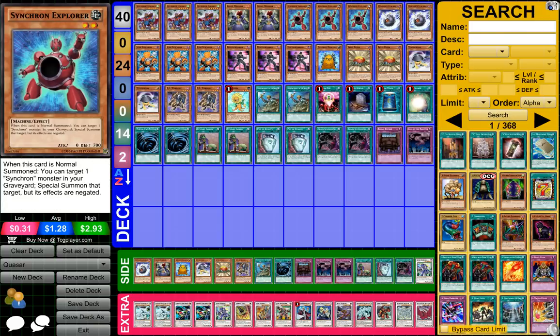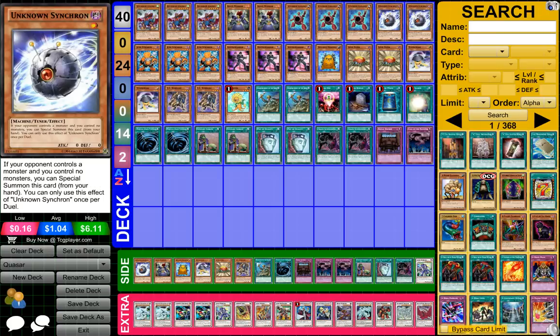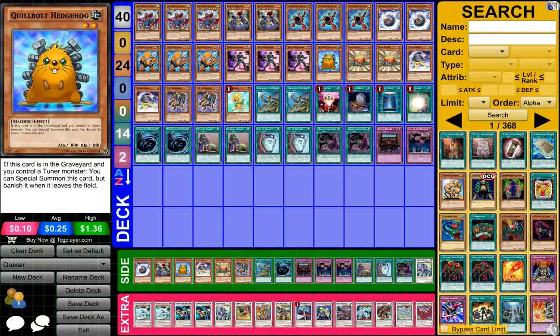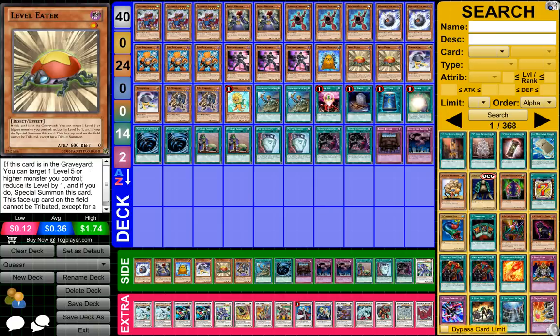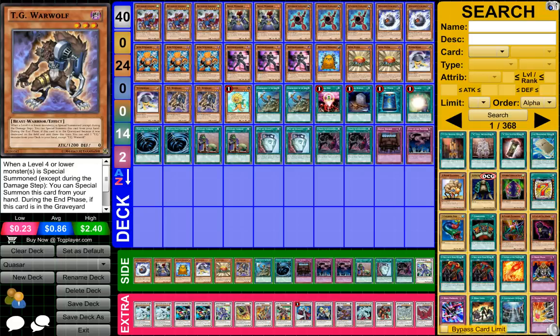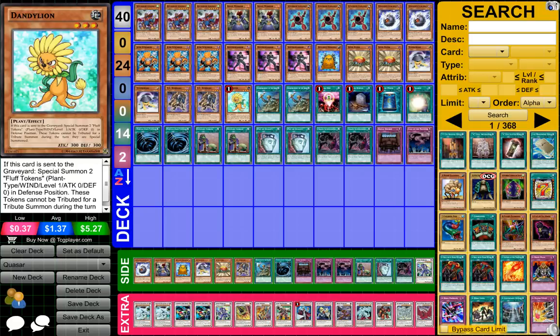Three Synchron Explorer, two Unknown Synchron, three Junk Synchron, three Doppelwarrior, one Quillbolt Hedgehog, two Level Eater, two Tuningware, two TG Werewolf, and one Dandelion.